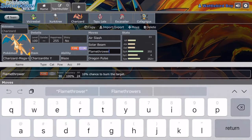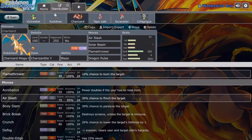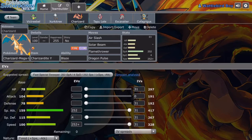Moving on to Charizard, because I touched on it earlier. Just normal Mega Charizard Y — Solar Beam and Dragon Pulse for coverage, Air Slash for special Flying STAB, and also Flamethrower because it's 100% accurate. I prefer using moves that are 100% accurate over moves that have little accuracy or recoil. Max Special Attack and Speed, not much going on there, pretty simple.